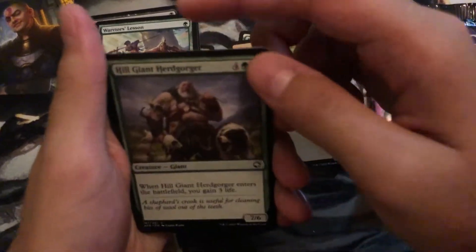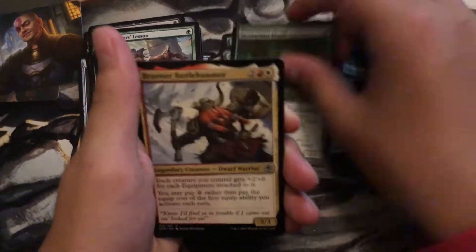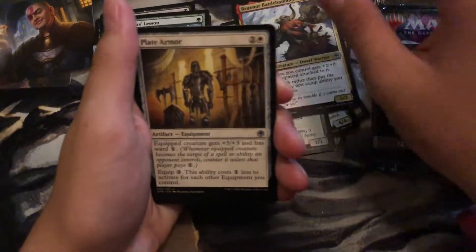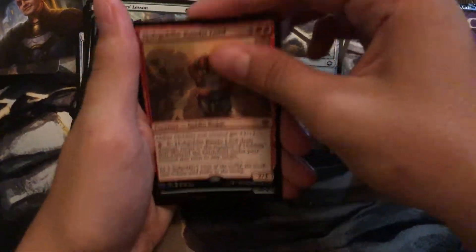Forest! Showcase Underdark Basilisk. Hilg Giant Herdgorger. Owlbear. Neverwinter Dryad. Brunor Bow Hammer. Plate Armor. Ingenious Smith. Vampire Spawn. Plus Two Mace.